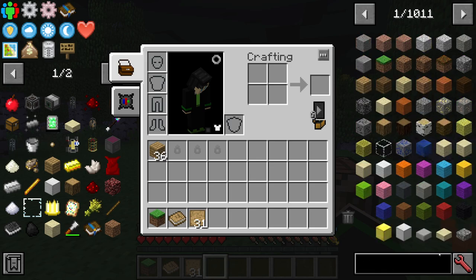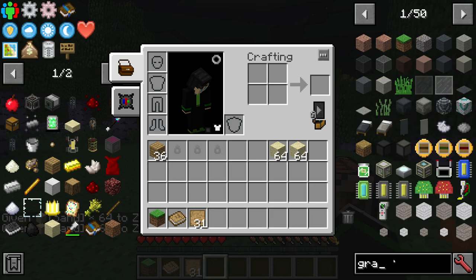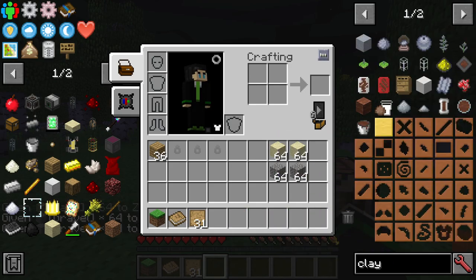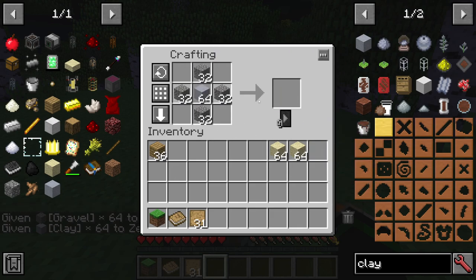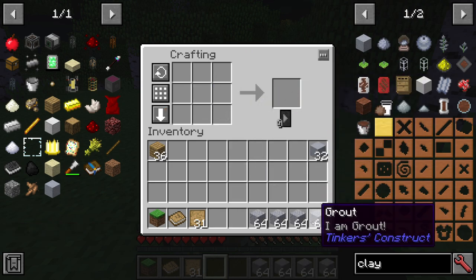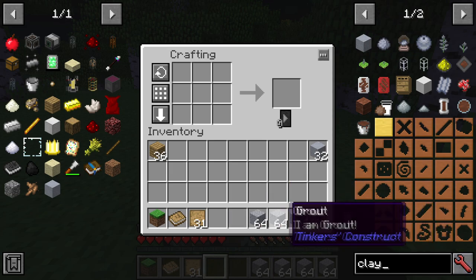I'll spawn in two stacks of sand, two stacks of gravel, and about a half stack of clay blocks. Then we craft it like this — gravel, sand, and clay — and that makes a bunch of grout. I actually made four stacks, but two stacks is okay at the beginning. You can use more because you can make the forge as tall as you want. Then we want to smelt all of the grout.